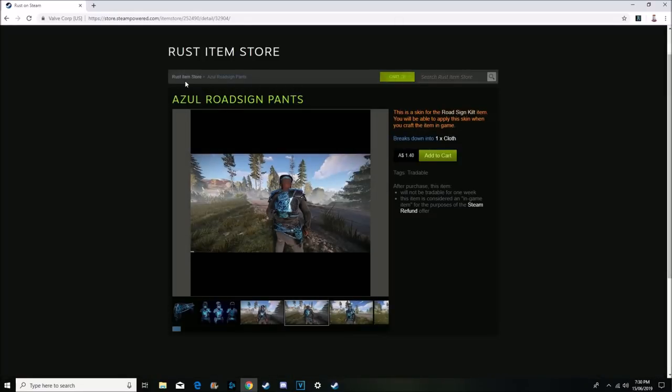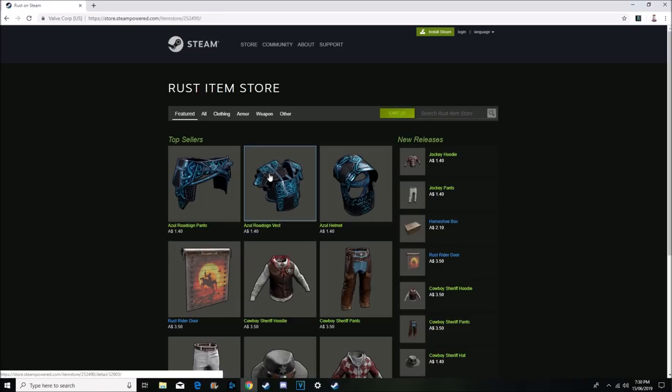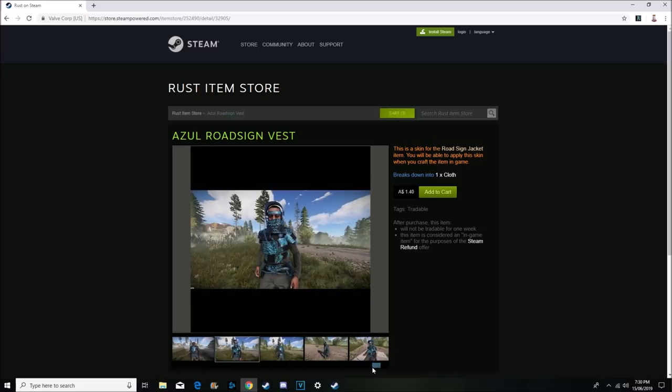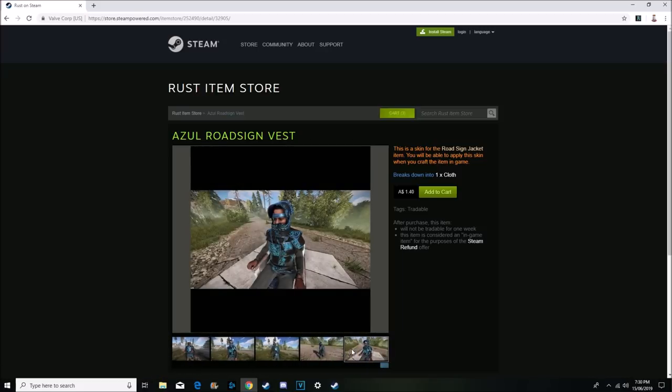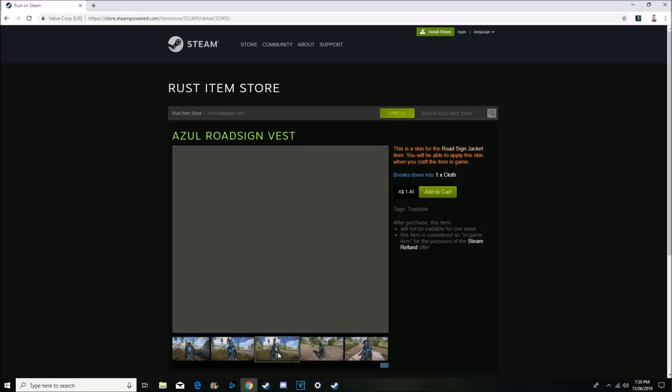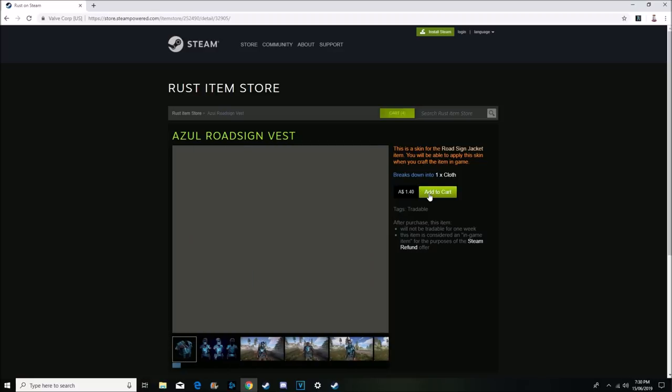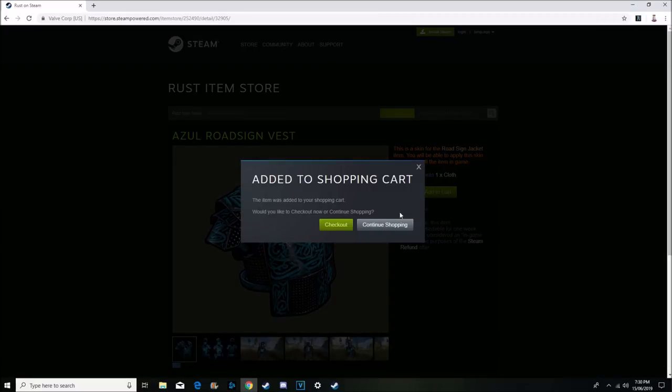We'll add a few of those to the cart and continue over to the next item, which is going to be just the vest. The pictures all look the same to me, they're definitely all the same. So there's not really much to add — the pictures are all the same so I'll just say this is also probably worth investing in. I don't think it's gonna be as successful as the kilt as usual, so we won't buy as many of them.